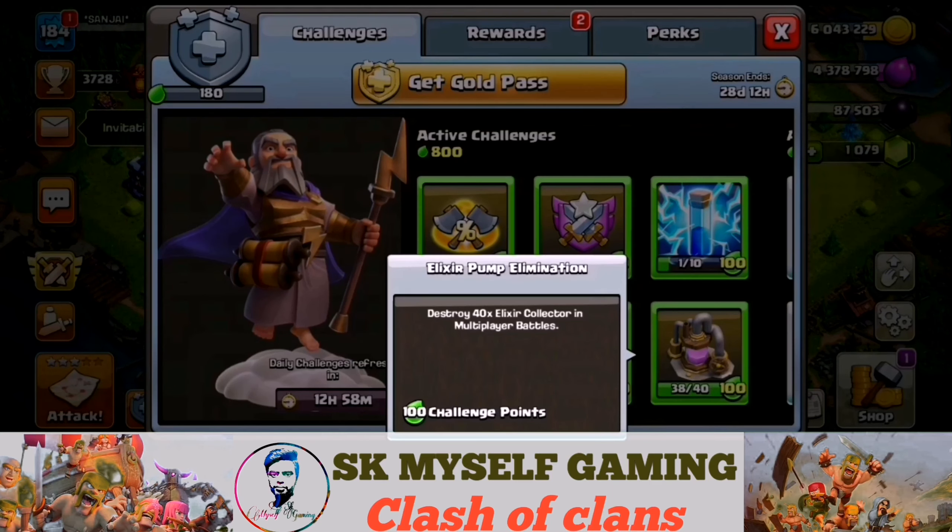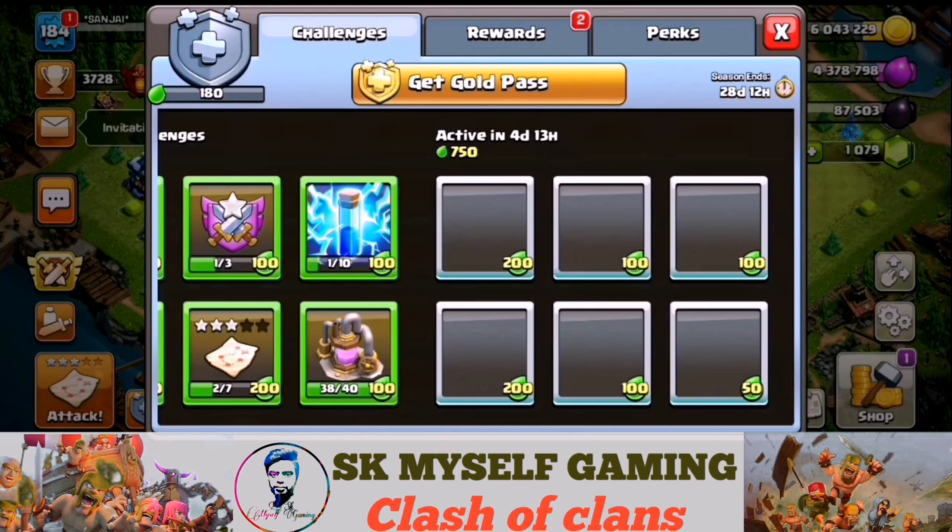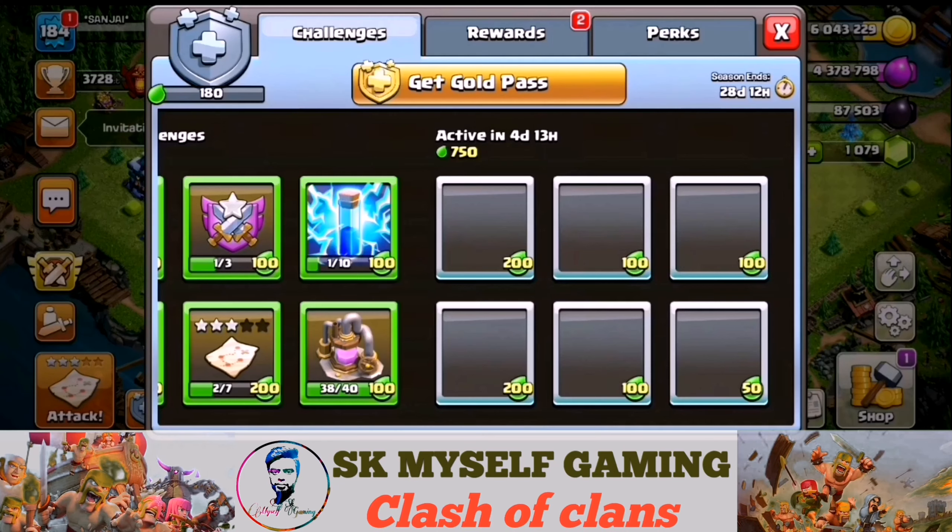We use the Elixir Collector and the Enemies Base. We use the Elixir Collector for 7 days in the 1st Season and get 100 Reward Points. In the 9th Season, when we get to the 1st week, we use 100 Reward Points. The Second Reward Points will add another 100 Reward Points.